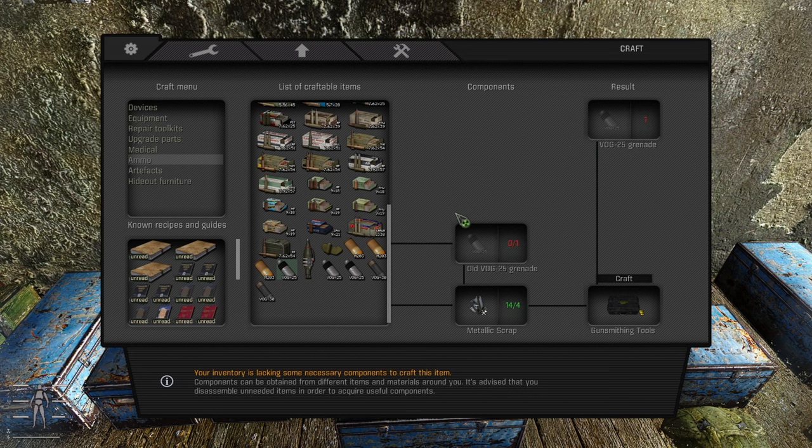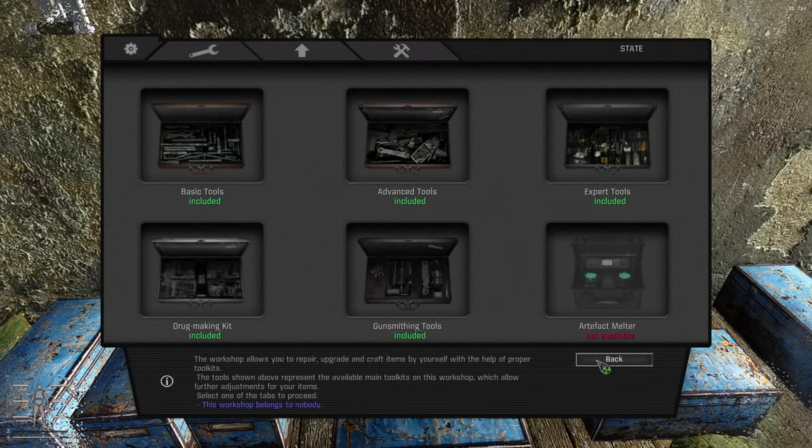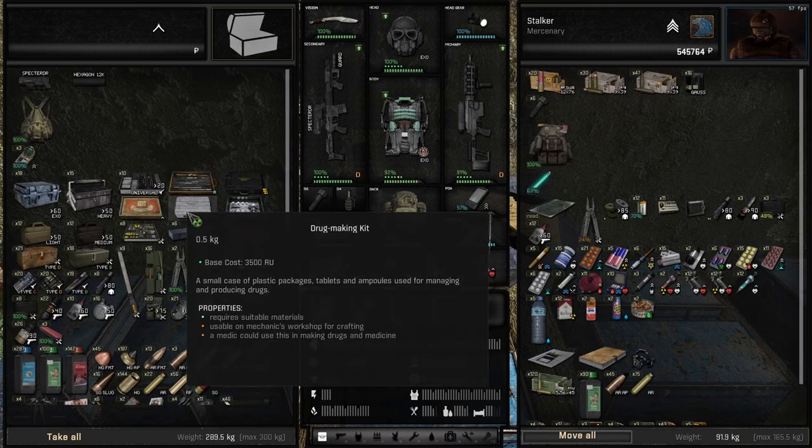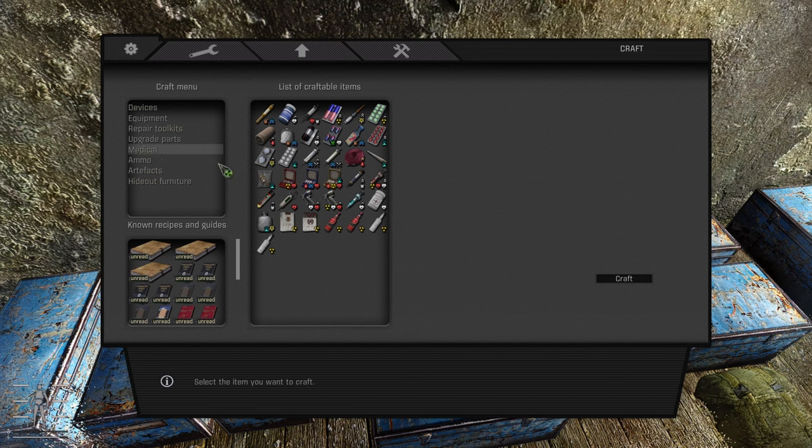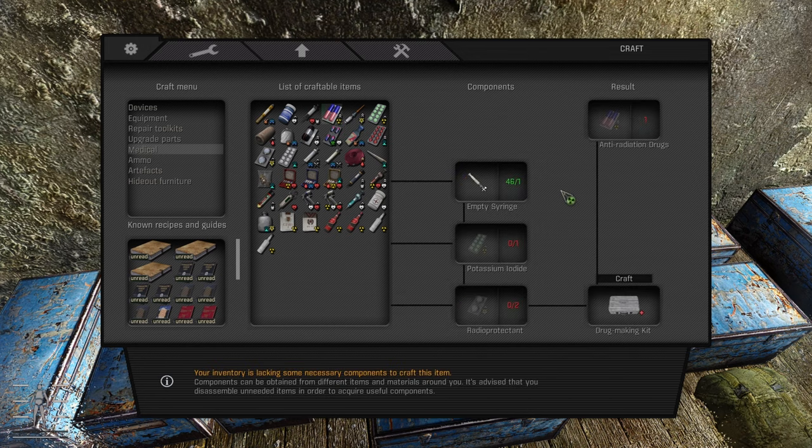For medical crafting, you need the drug making kit, which also drops out of stashes. Open it or use the workshop, go to 'medical,' and the game tells you what you need to craft each drug. Sometimes you need a lesser drug as a component, sometimes just vodka. You can even interchange different types of vodka for one another at a loss. It's quick and easy - just check what you need and make it.